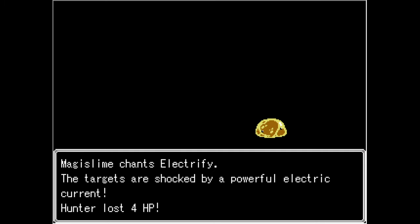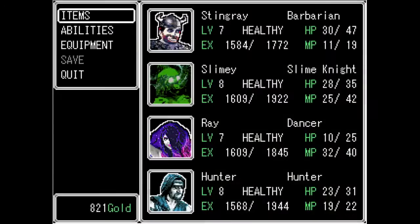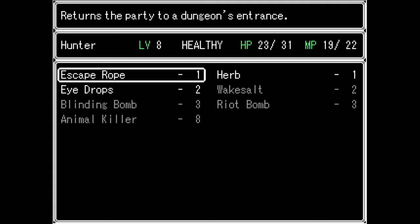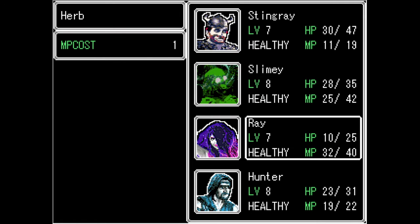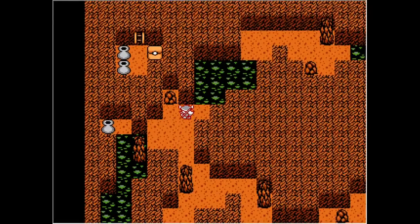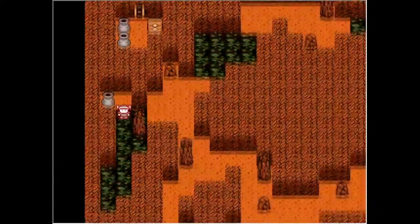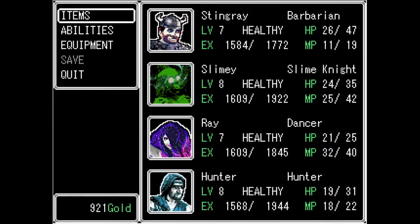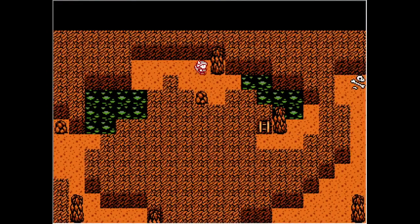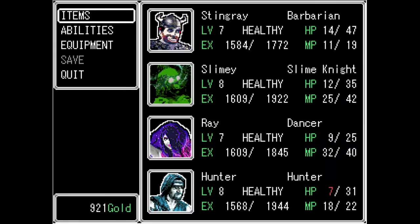We're going to have to use some herbs here. I'll probably use Hunter and heal up here a little bit. I know that Ray definitely needs some health here. We want to be careful - we don't want to overuse it, but she was a little too close. Especially if I'm going to be going into this poison. 100 gold - that was worth it. This poison is going to do so much damage to me, but I'm intrigued about what's in here.